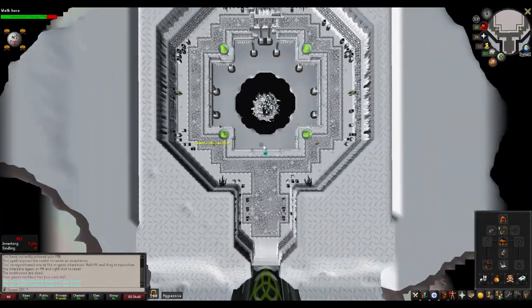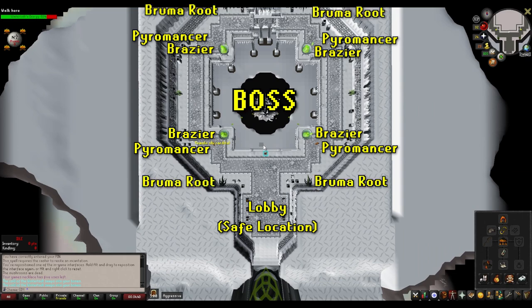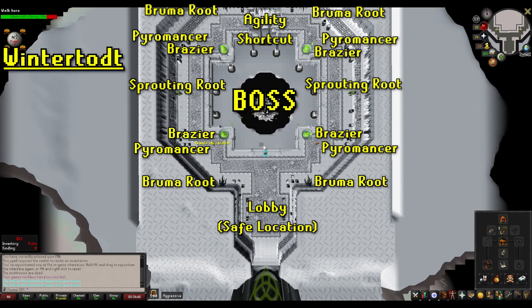The Wintertodt map is super simple: a small lobby with crates containing the items needed to do the minigame, followed by a giant square area with the boss located right in the center. In each corner of the square, you have a brazier, a Pyromancer, and a bruma tree. On the far left and right sides you have sprouting roots, and in the very back of the square there's a gap connected by a few stepping stones which requires 60 Agility to cross.